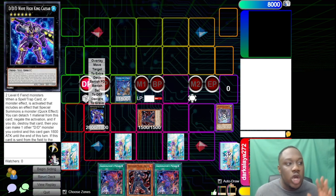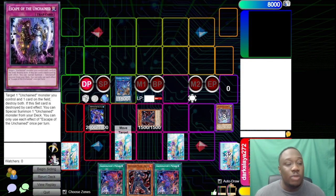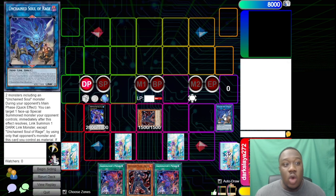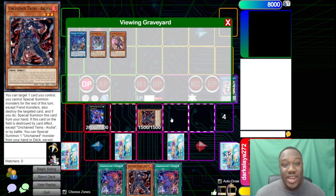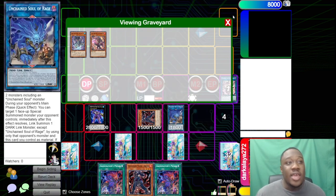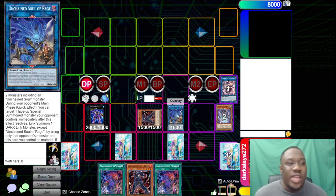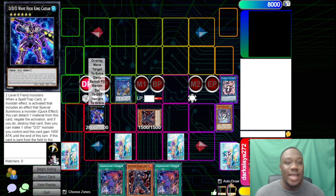We need to find a way to out Wave King without letting him use his effects. And popping Rage isn't great most of the time either, because even if you destroy it, Yama in the Graveyard banishes itself and re-summons Unchained Soul of Rage back out. So that doesn't even out the board. We need non-destructive ways to interact with the board and limit how much Wave King High Caesar can play.